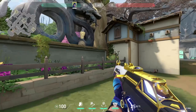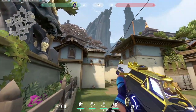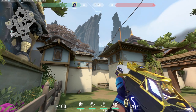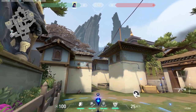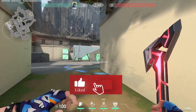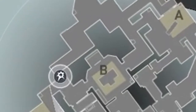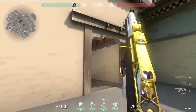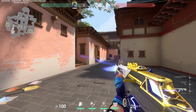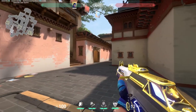Here's another TP lineup for Yoru on Haven. Go right over here onto this corner. From this corner, aim at the tip of this roof that I just pinged. Aim right there, take out your TP, and cast it out. This TP leads all the way to CT. When you're ready, make sure you're facing the right direction first, then TP and get those easy picks off people who are rotating. If enemies do spot this though, they might call it out, so do be careful.